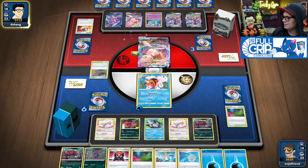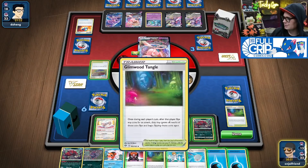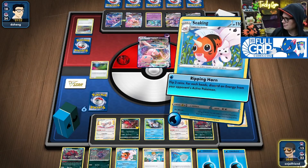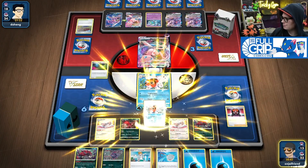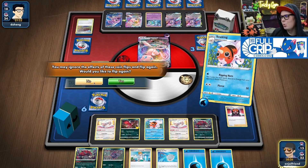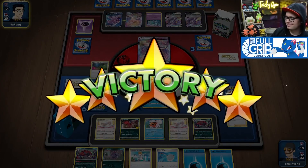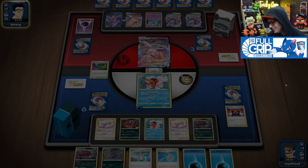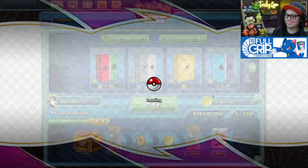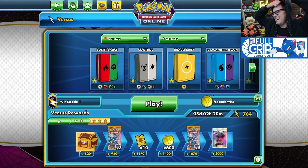Thankfully I've got Glimwood Tangle — their plan was to wait and eventually get energy back with Training Court. Glimwood Tangle counters that. Gust up their Mew, evolve into Seeking, do it again — Ripping Horn. Excellent! Well done, Seeking! And there's the scoop, chat. That was satisfying.